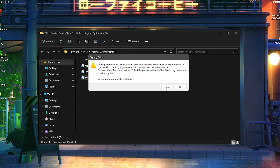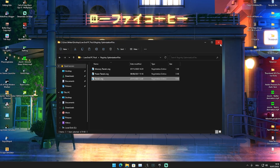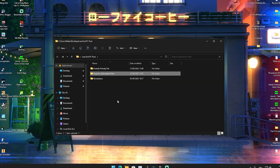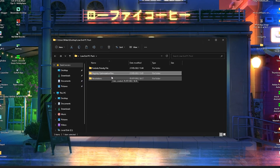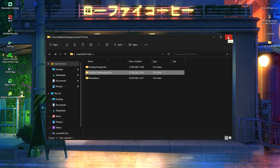You can apply the registry tweaks simply by clicking yes, and you'll see the keys and values have been changed — you're fully done. As you could see in the gameplay, my game was running super smooth, so make sure to apply all of these and you should be good to go with more FPS in Fortnite Chapter 3 Season 3.